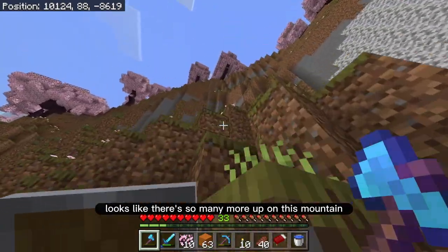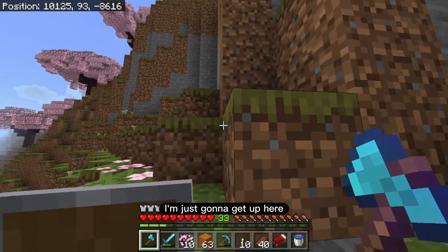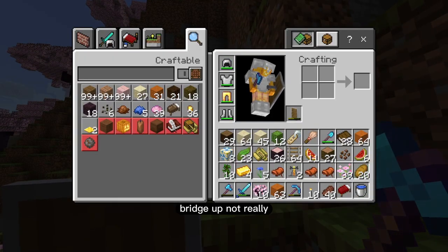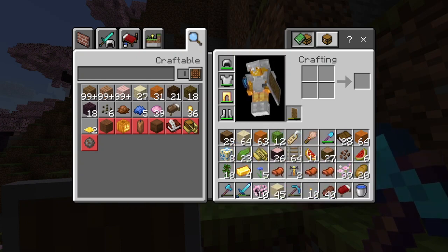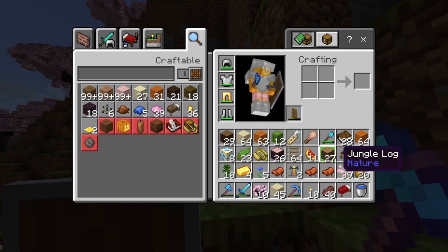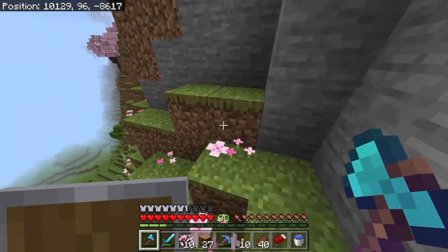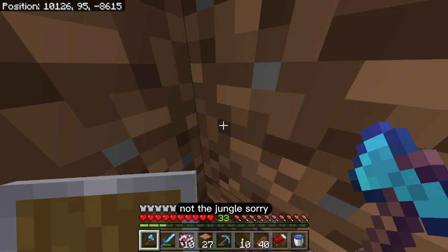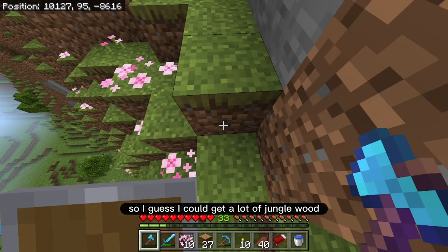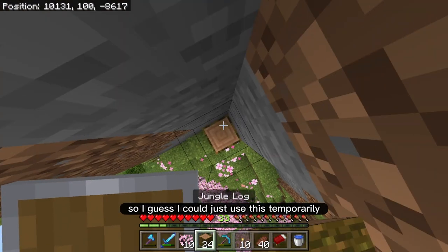Looks like there's one over there, and so many more up on this mountain. Do I have a temporary block I could use to bridge up? Not really — I guess I could use regular sand. I have the jungle saplings, so I could get a lot of jungle wood if I needed to. I can use this temporarily.